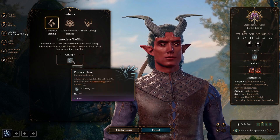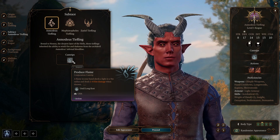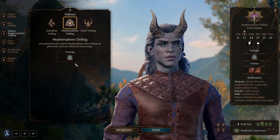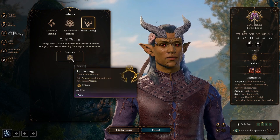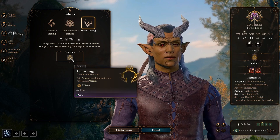For the Asmodeus Tiefling, you get Produce Flame, as well as Hellish Rebuke at level 3 and Darkness at level 5. For the Mephistopheles Tiefling, you get the Mage Hand cantrip, as well as the spells Burning Hands and Flame Blade. And finally the Zariel Tiefling — you start with the Thaumaturgy cantrip, and you also get Searing Smite as well as Branding Smite.